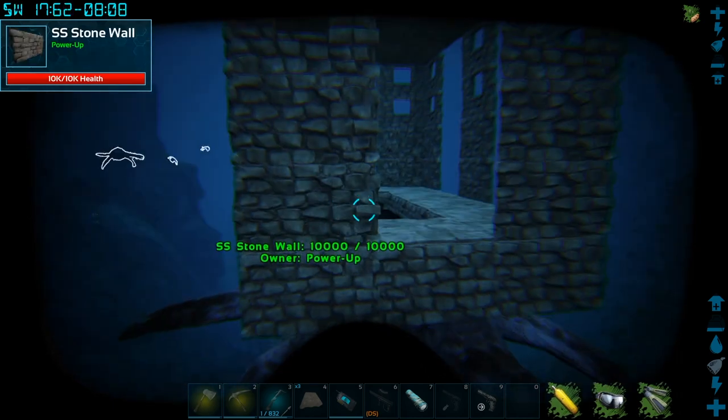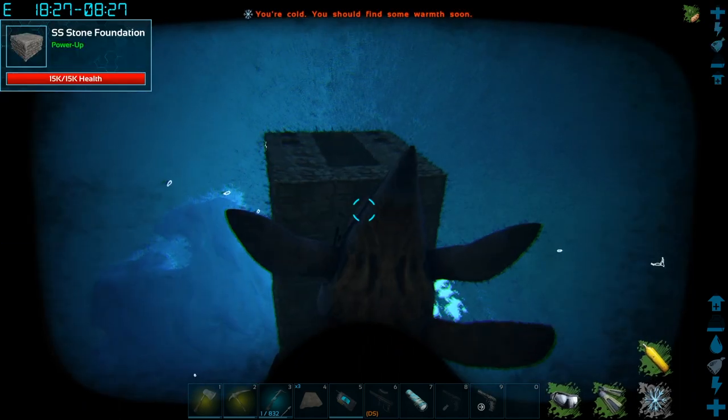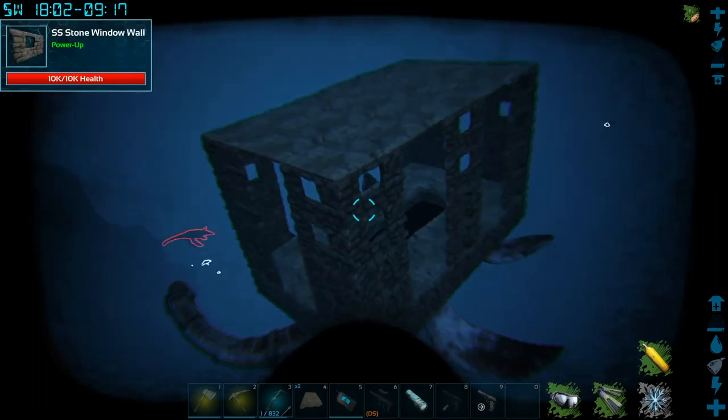We've got a Plesi coming in now, so we're going to have to kill those Plesis. I'm going to run up, get the Megalodon or the Mosasaurus to stop attacking me, and then we'll kill those really quick.